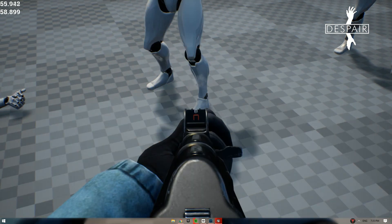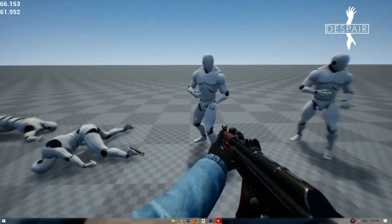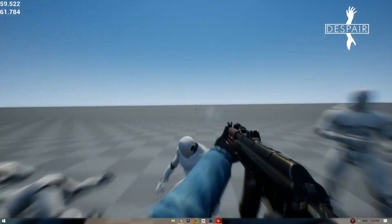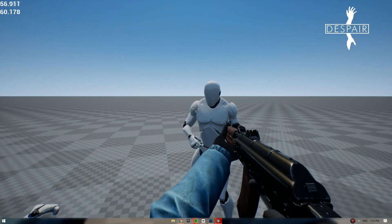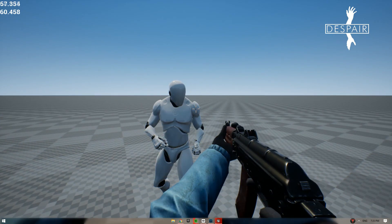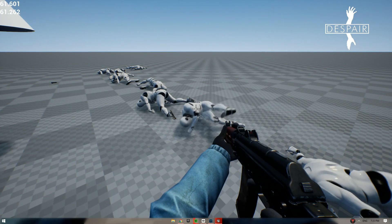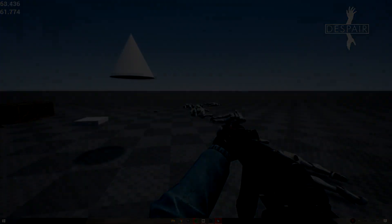At the AK-47's max range, the damage will be 50% of the base damage. The system will figure out which body part you hit, and each body part has a damage multiplier — for example, the head has a 125% damage multiplier, but the hands have less than 50%. I plan to slightly vary these values randomly.